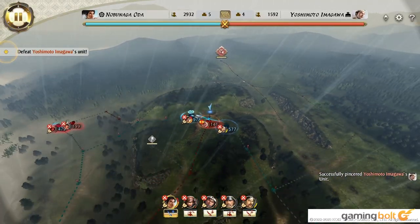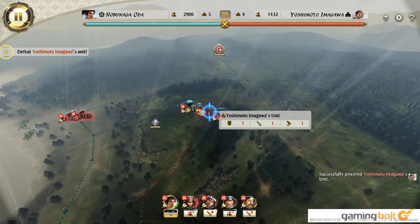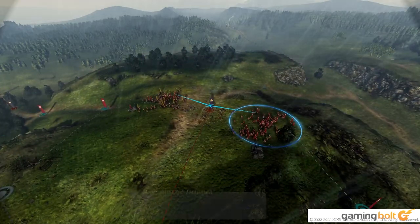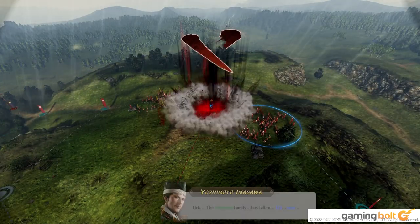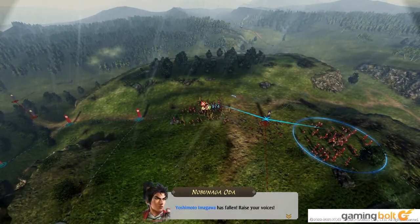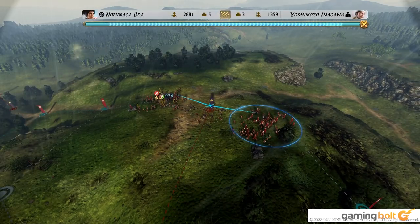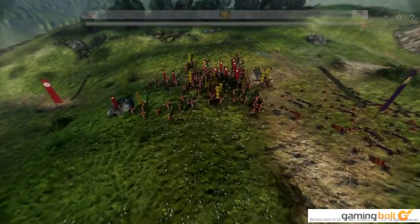What makes Nobunaga's Ambition Awakening even more interesting is its presentation. While the story is based very much on real-world history, with historical figures being present just about everywhere you look, the game's presentation is more like that of a shounen-style anime. The first time you start up the game, rather than feel like you're going to be in for a grim war game where thousands of soldiers are going to lose their lives, the opening cinematics instead feel like you're about to set off on a grand adventure with the goal of uniting the nation of Japan.